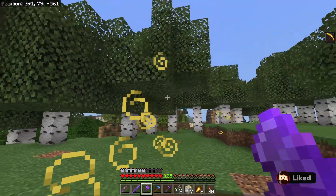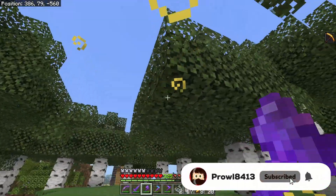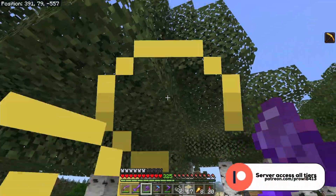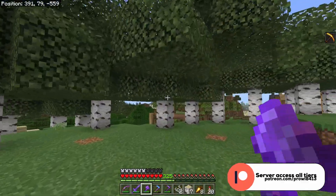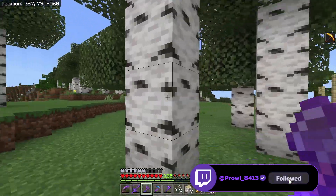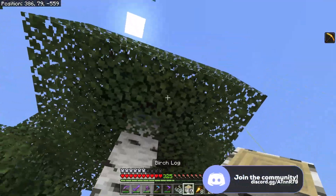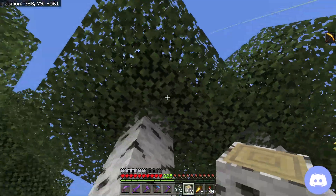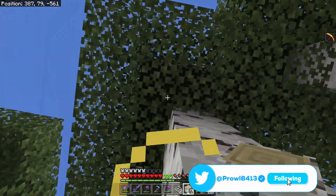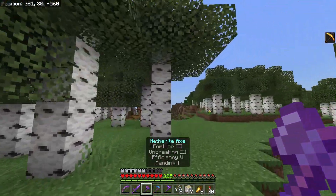You also get a pretty good return of saplings, meaning that when you chop down the tree and the leaves start to decay and fall down, you will get a pretty good amount of saplings — more than what you started with. The leaves will decay over time if you chop down all the wood associated with that particular tree. The game does a look around to check if there are any other logs in the area; if there are, the leaves won't decay.